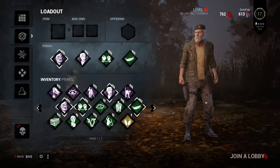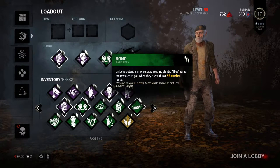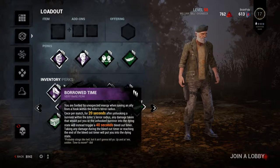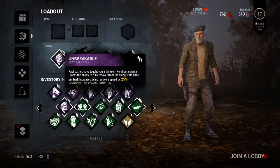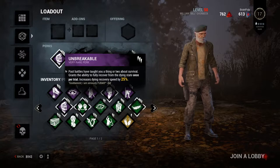His current loadout is this: we've got Unbreakable 3, Premonition 3, Bond 3, and Lightweight 3. I've been considering changing Unbreakable to something else — maybe Borrowed Time or something like that. There have been a few times where Unbreakable has saved the day. However, a lot of the time I'm not left on the ground long enough to heal myself anyways, so I have been considering getting rid of this one.